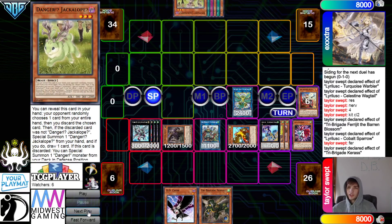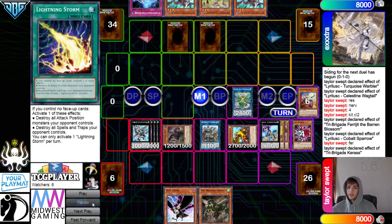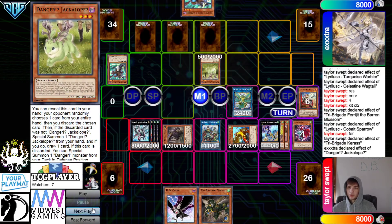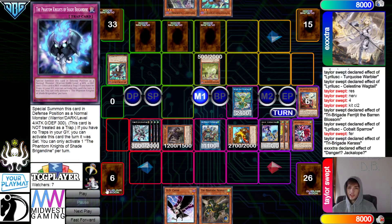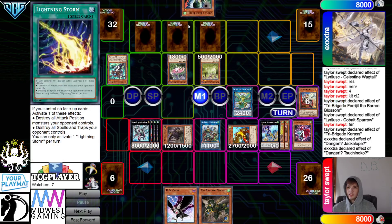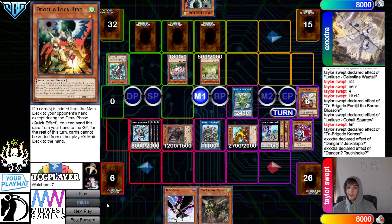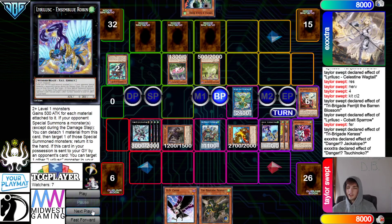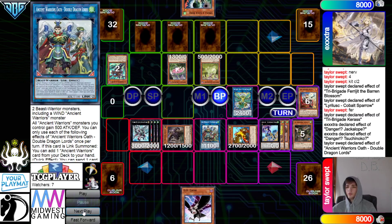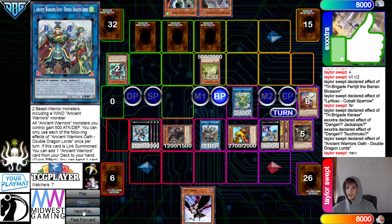They pass and draw Jackalope. They set cards. Jackalope effect hits Boots — special draw draws into a Snake. They use Snake effect — Snake hits Boots. Draws into Mockbird. Hey, that would have been good last turn. They try to attack over Robin for 100.